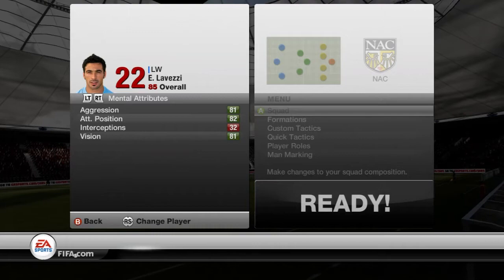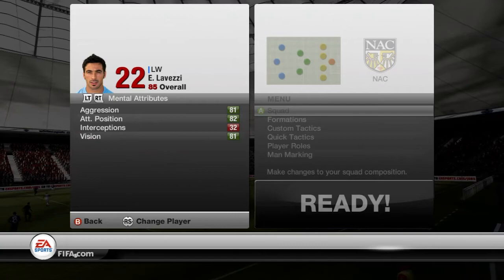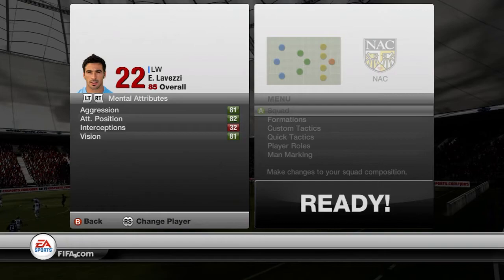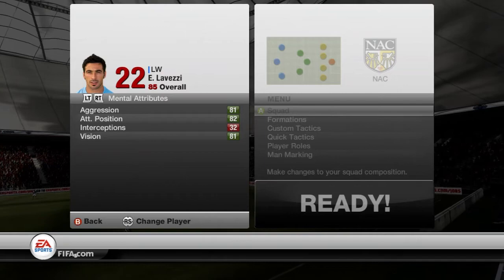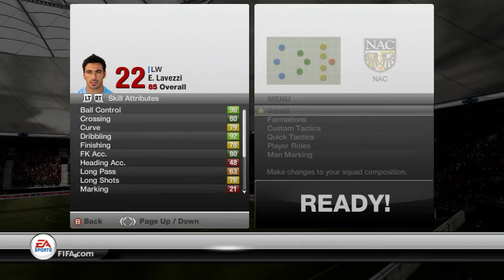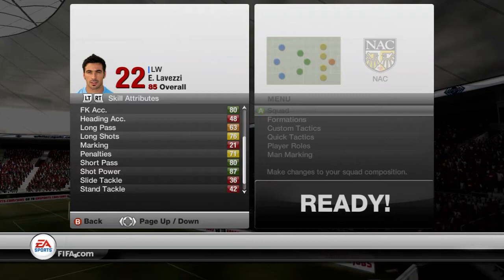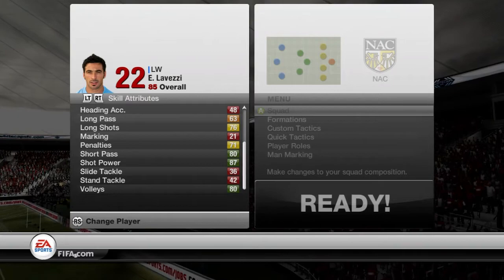Moving over to his mental attributes, his aggression is 81. I've never really known what aggression does in FIFA, but it's a high stat. His attacking position is 82 and his vision is 81, which is obviously perfect for an attacking player — always in the right position and has the vision to pick out those lovely passes which supply the goal scorer. Moving on to his skill attributes, one of his best stats is actually dribbling and ball control. He has some of the best dribbling in this game I've ever seen, easily getting past players.